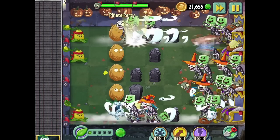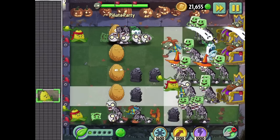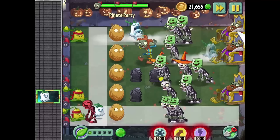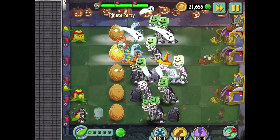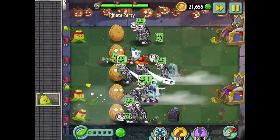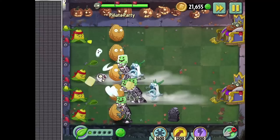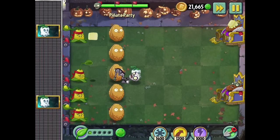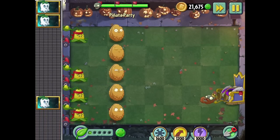Here we go. I'm going to have to get rid of that corn because the Jester zombie is here. Go ahead and take him out really quick. I'm doing pretty good at locating these guys in the right spots, I believe. It's been a fun round, right? I would like to think so. I'm excited to showcase the Witch Hazel. But we had to get that pinata party out of the way — I guess that was my second in a row.